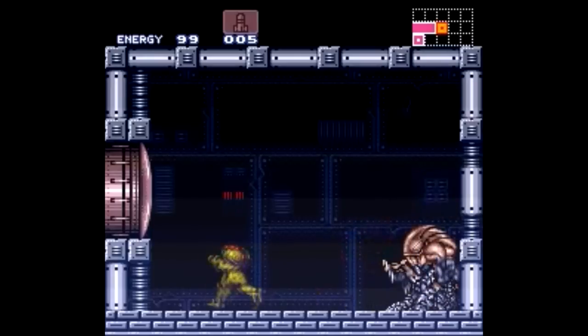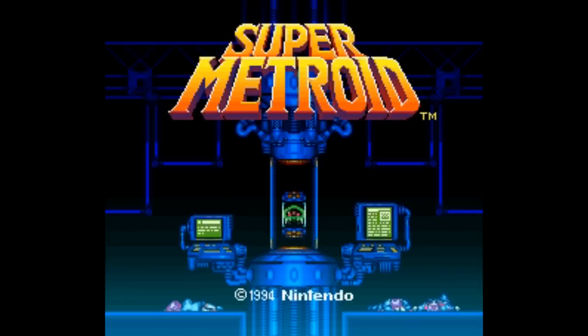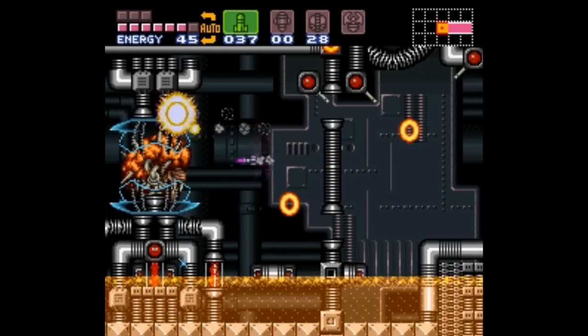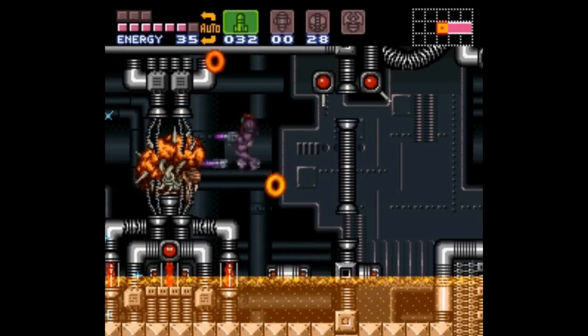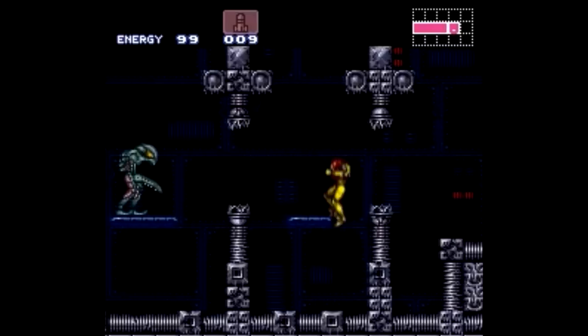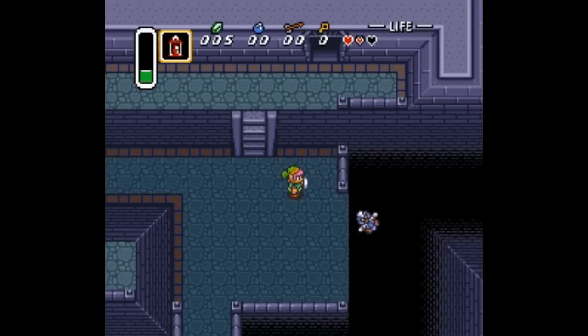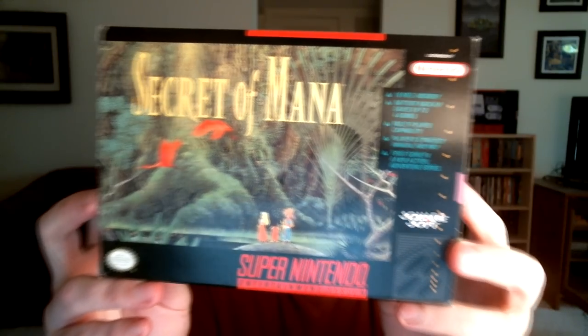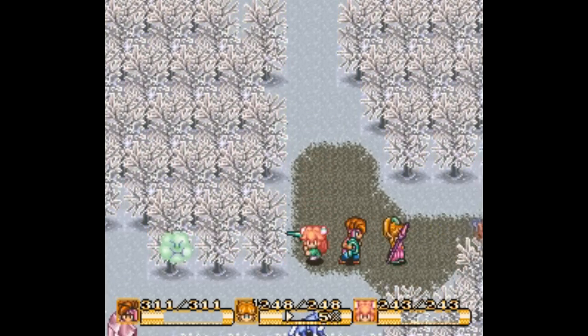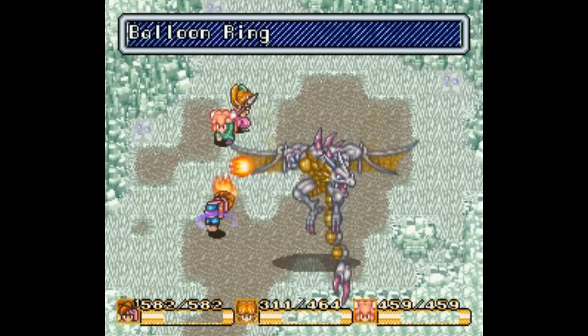Now we get into the more expensive territory with the exploration or adventure games. Super Metroid provides a dark and foreboding atmosphere, and it rewards your curiosity and attention to detail. It's also got one of the best endings to any game ever. There's also A Link to the Past, which is of course a no-brainer up there with the Mario games, but don't forget about Secret of Mana — it offers one of the most well-told stories on the Super Nintendo, a brilliant soundtrack, and a multiplayer option that makes it so much fun to play.